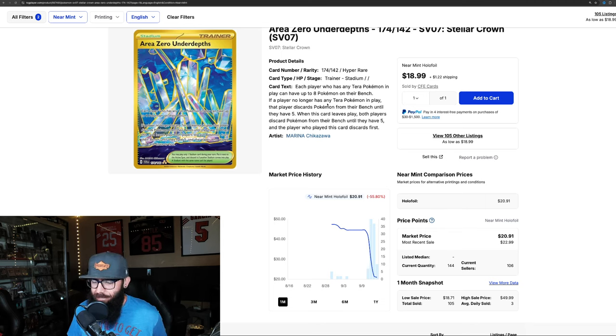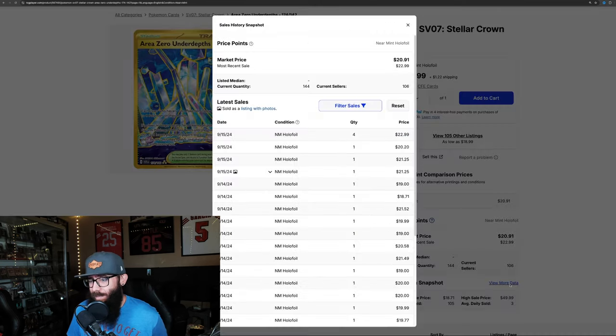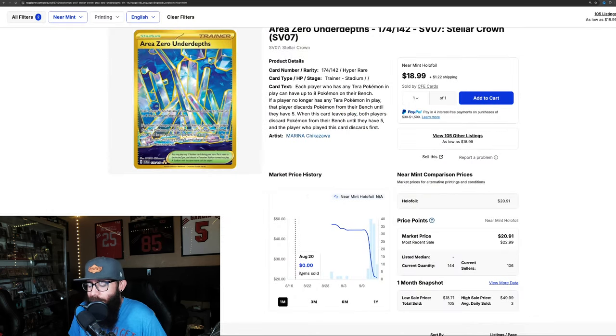We pulled this one too — this is our gold card, the Area Zero. Seeing this decline — it was in the $40s, now it's down into $20, which was a big tank. Should have sold it the day I pulled it, but we're just going to keep them all for our collection. We did see a little bounce back, then down into the $20s, and then somebody bought four copies at like $23. So it might be leveling out for now.